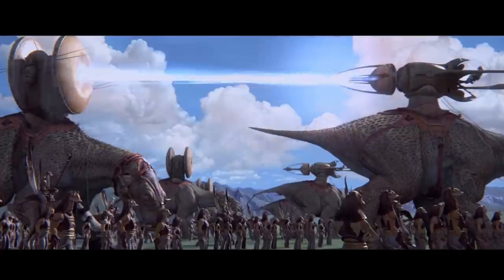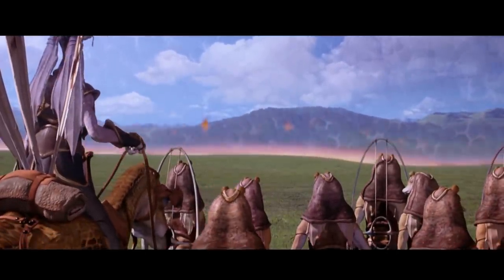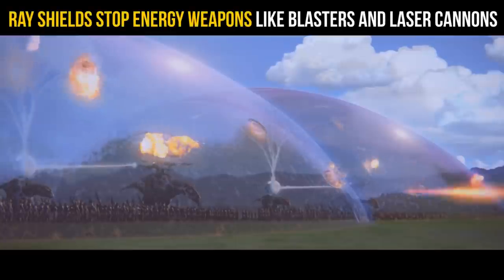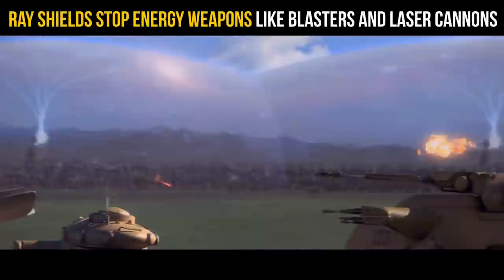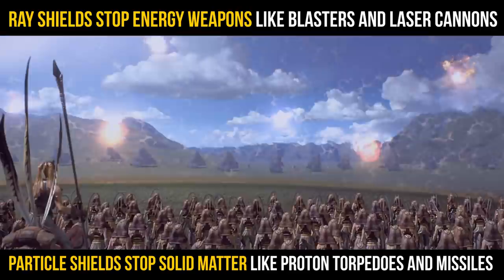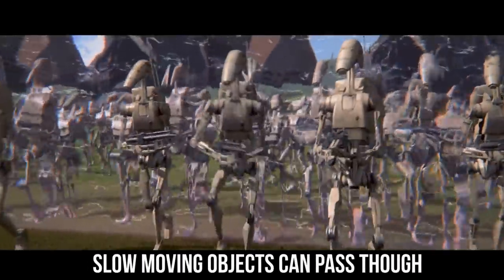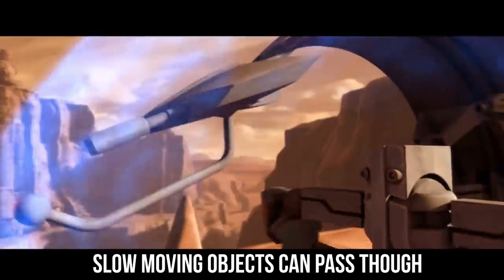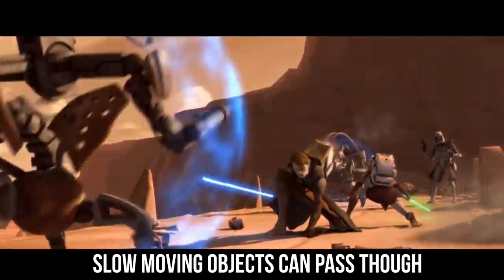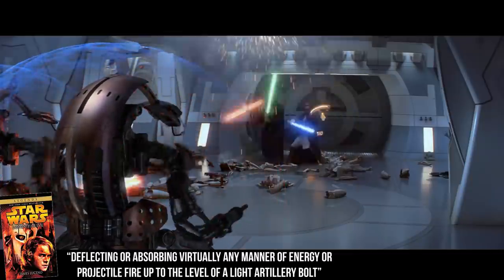Most shields are supposed to prevent a certain type of thing from getting in, but that normally works both ways. Suffice it to say that ray shields stop energy weapons like blasters and laser cannons, and particle shields stop solid matter like proton torpedoes and missiles. The droideka shield stops both, just like the Gungan shield, except if that object is moving slow enough. That is why the B-1 battle droids could walk through those big purple shields on Naboo, but the rounds fired by the AATs could not. Labyrinth of Evil states that the droideka shield is quote, 'deflecting or absorbing virtually any manner of energy or projectile fire up to the level of a light artillery bolt.'